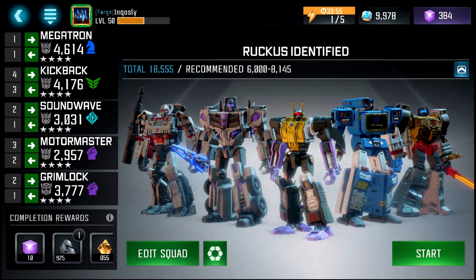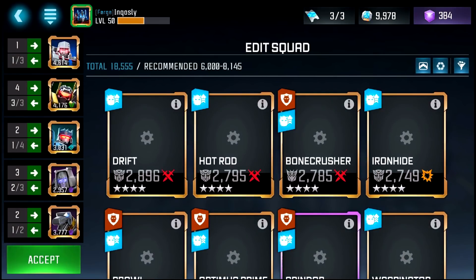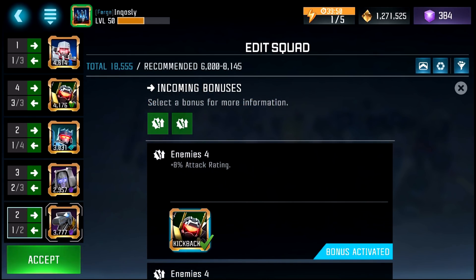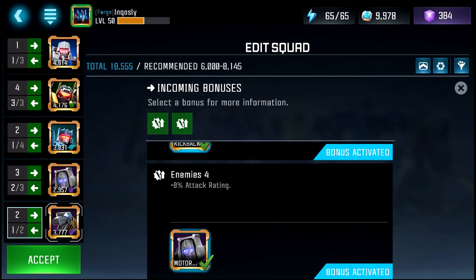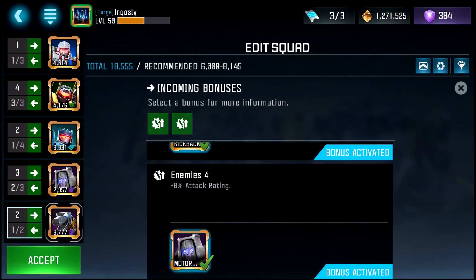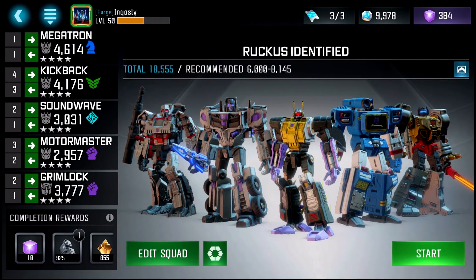I was going to go for a full Decepticon team, but I feel like adding Grimlock in there will give some nice attack rating to both Kickback and to Motor Master, as well as himself, gaining 16% attack rating from each of them. So pretty good synergy there, not to mention the Enforcer synergy between Kickback and Motor Master.